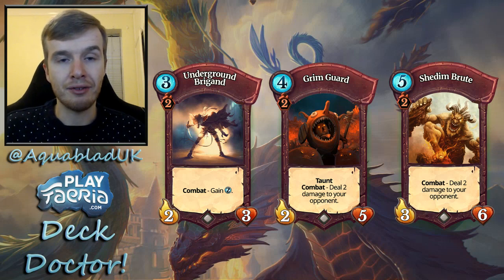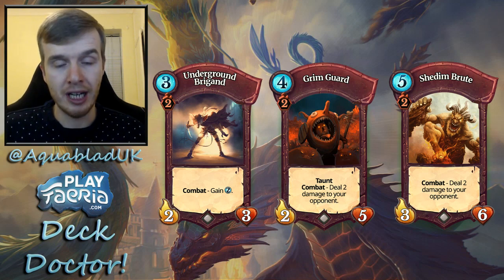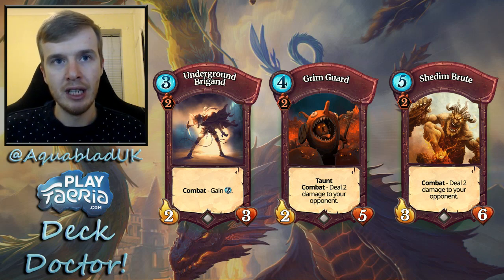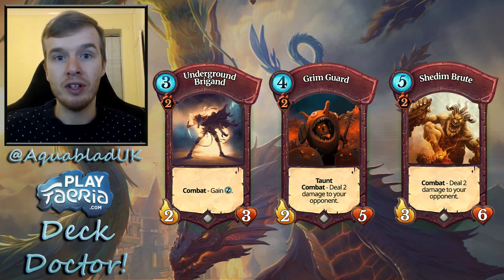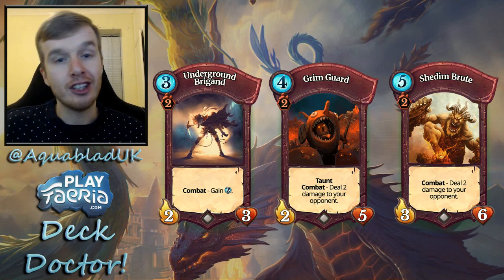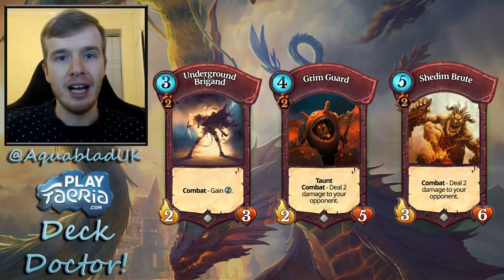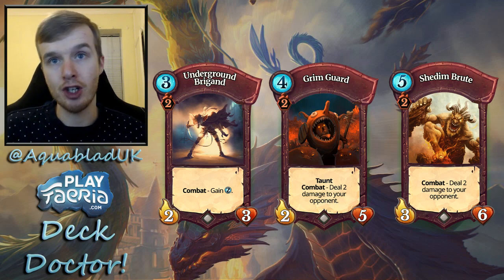Let's talk about the combat creatures Gift of Steel will be buffing. First, Underground Brigand — three Feria, two-three, combat ability gains two Feria. With Gift of Steel he becomes a five-six, which can be tough to deal with, and you may get his combat ability off multiple times, giving you additional Feria. Also note: a recent patch allows combat abilities to trigger on orbs, so you'll get those procs while being aggressive. Underground Brigand is one of your main Feria gatherers.